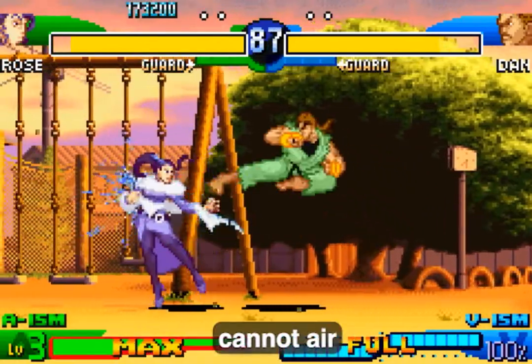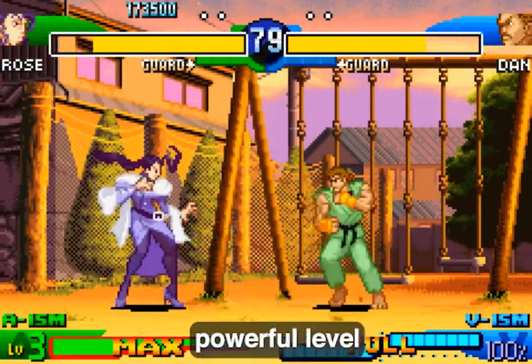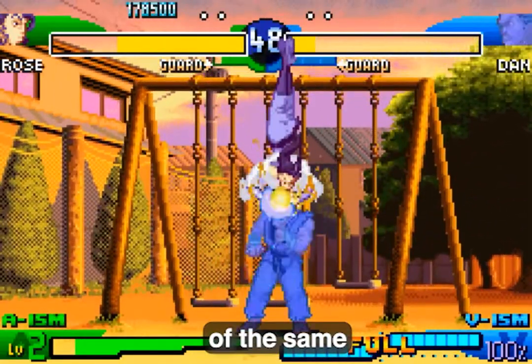In X-ism, the player cannot air block nor perform alpha counters and can only use one super combo move in its powerful level 3 version. To activate V-ism's super combo, the player has to press both kick and punch of the same strength.